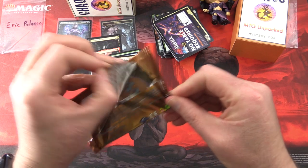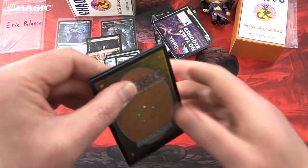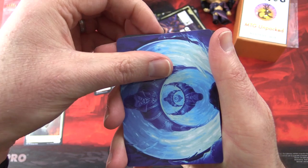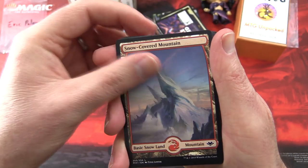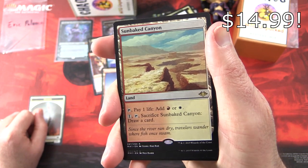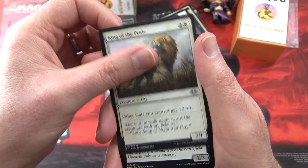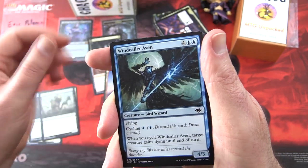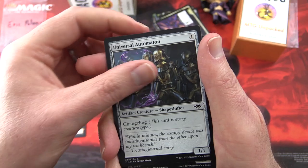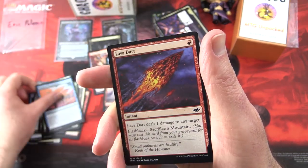Final pack for Eric: Modern Horizons — see if we can get a Mythic, that would be fantastic. We have a Soldier Token, Scour All Possibilities, Snow-Covered Mountain. Sunbaked Canyon is your rare land — tap, pay 1 life, add red or white; pay 1, tap, draw a card. Everdream is the foil common. King of the Pride, Dregscape Sliver. Commons: Windcaller Aven, Pyrophobia, Segovian Angel, Mob, Universal Automaton, Headless Spectre, Treetop Ambusher, Answered Prayers, String of Disappearances, and Lava Dart.